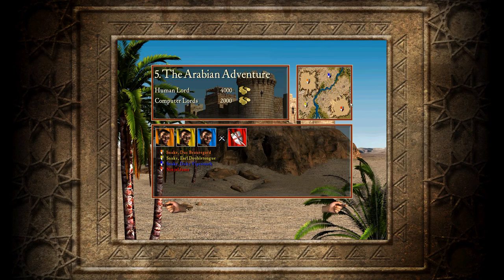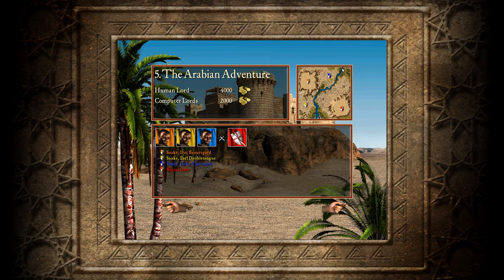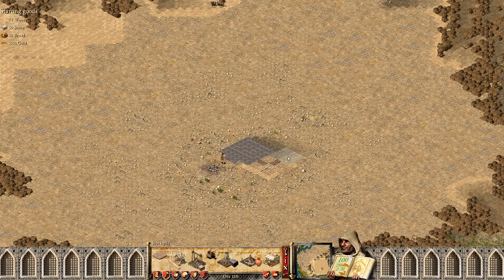It appears we have a teeny tiny bit of area right here to build some stuff and not very much else. The good news is we have a whole side to ourselves. The bad news — straight up, there are three enemies. We do have more farmland on this side. There are some towers to take advantage of our height. Let's just go ahead and jump in and get rolling.